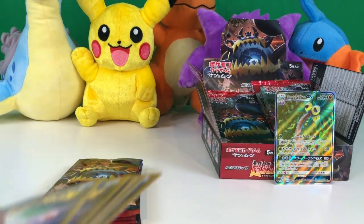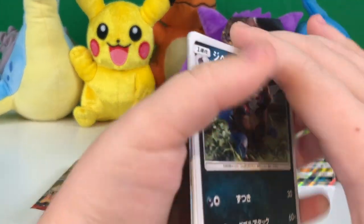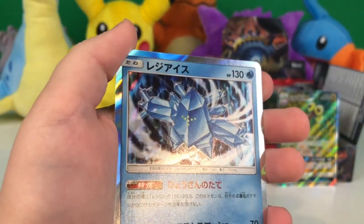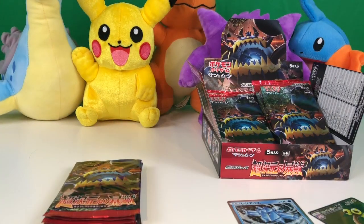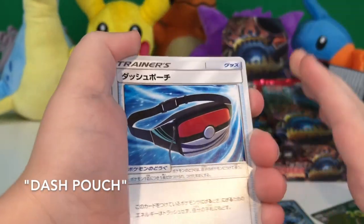Zwellius, Diggersby, Magikarp, Kakuna, and a Regiice holo card.